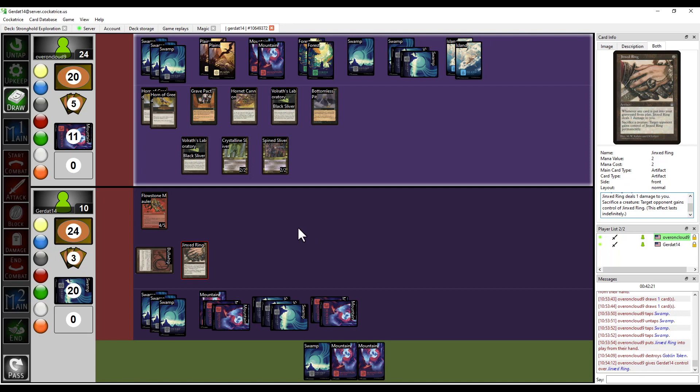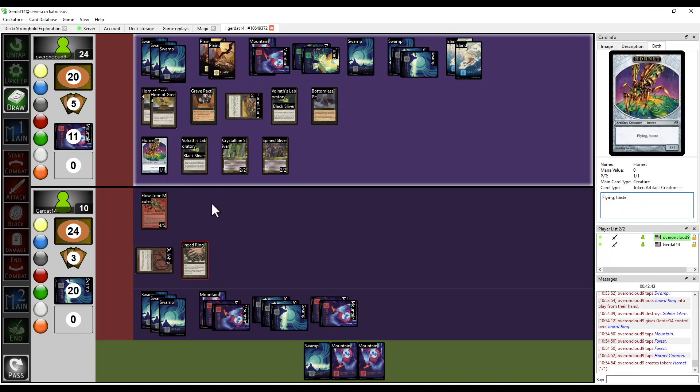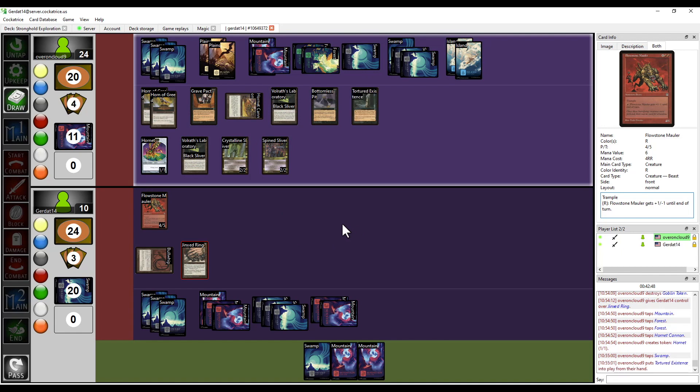Looks to me like the best move is to just keep hammering you. Can you at least play the damn Sliver Queen? I haven't drawn it yet. Damn it — I'd love to, believe me, but I can't. Let's do something a little goofier — I'm going to fire another hornet at you. Behold, a 1/1 hornet with haste. And then I'm going to pay a swamp to play the Tortured Existence, and check my graveyard for something of value.